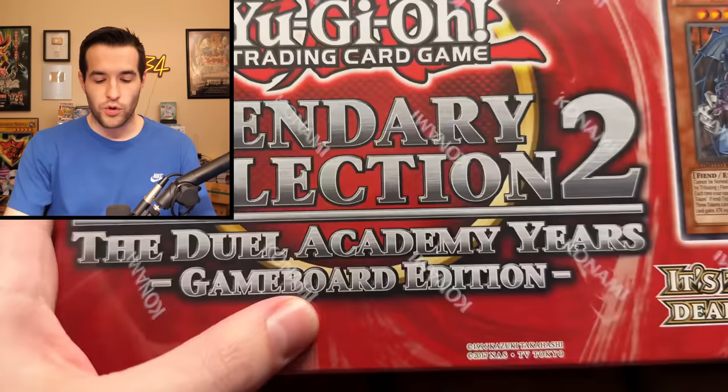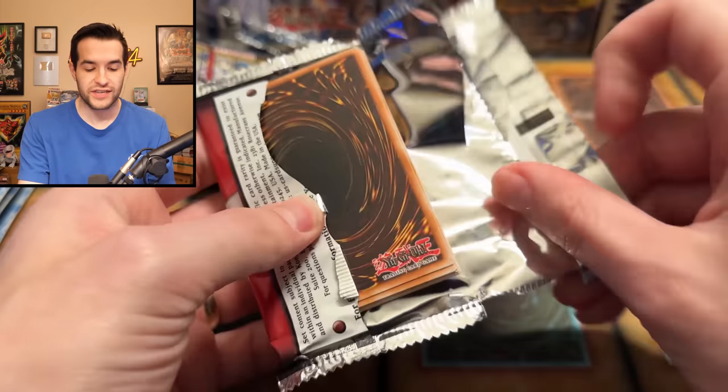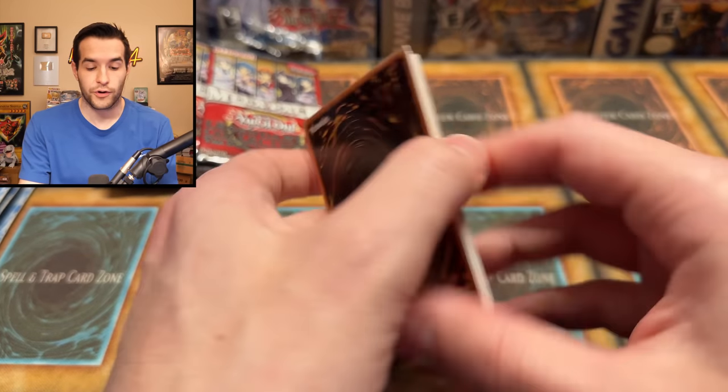First we're going to open the new packs and see what the old school is going to have to go up against. We'll do the total tally for Legendary Collection 2 with their promos, with their pulls, everything. Then we go straight into old school: Gladiator's Assault, Elemental Energy hobby packs, and Tactical Evolution first edition. We'll see if they can topple one of the reigning champs of value in Yu-Gi-Oh! We got the promos out — about $10 in value there — and then we have our five packs. Thunder King Ryo is still a $10 common in here.